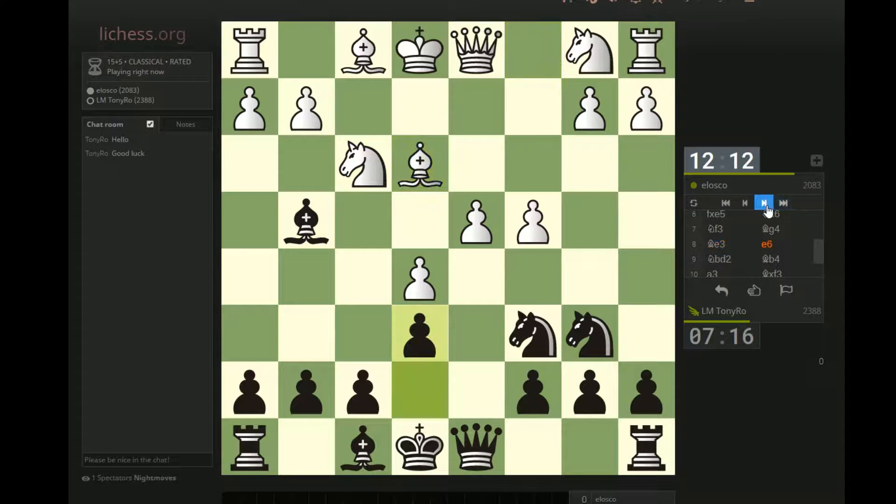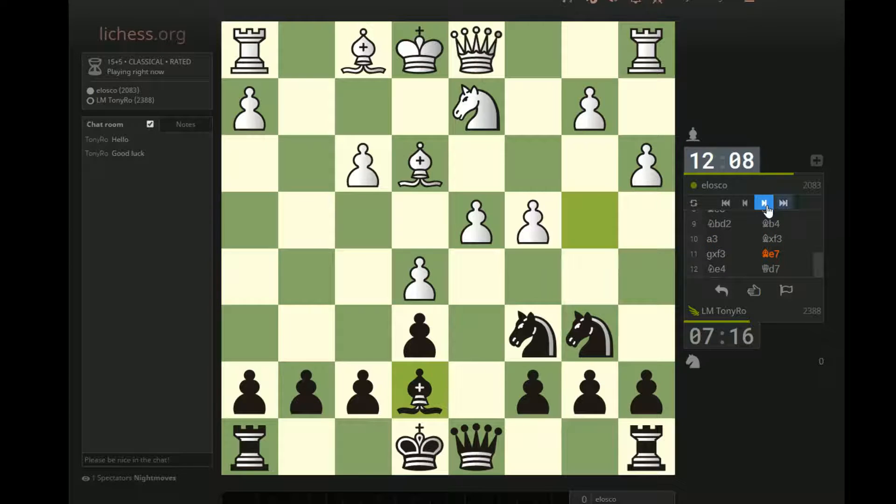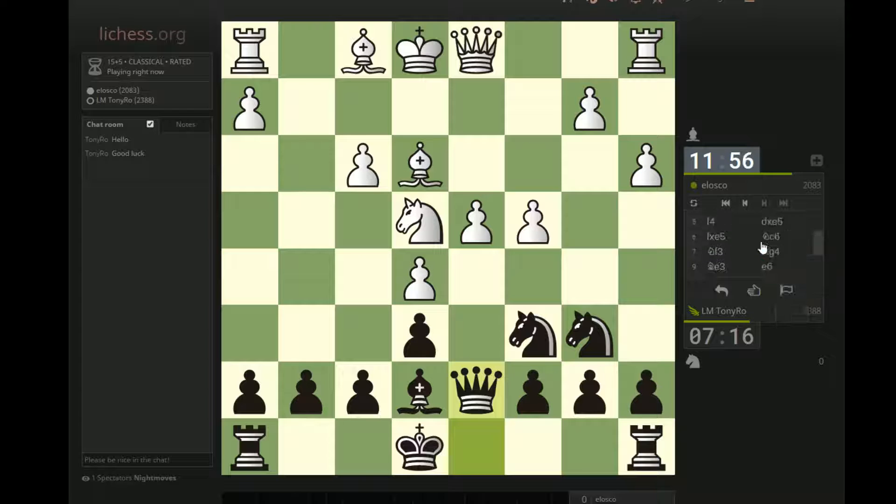How did I deplete down to half my time by move 12 in an opening I've studied a lot? There has to be something here. Maybe I'm just not evaluating this properly. In my head if White plays Nf3 on move 7 and allows Bg4, he should get punished pretty severely. But maybe I'll have to update my thoughts on this. His position is still not great, let's be honest. Black has to do something about this massive space disadvantage.